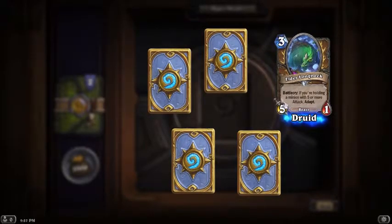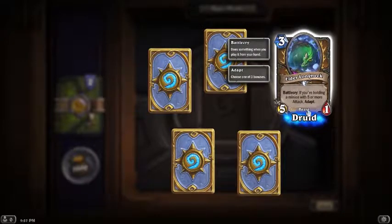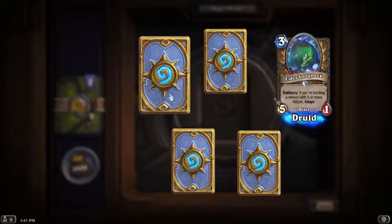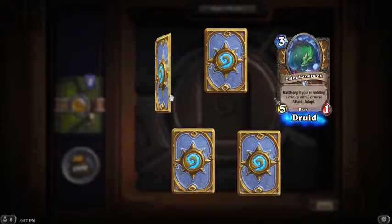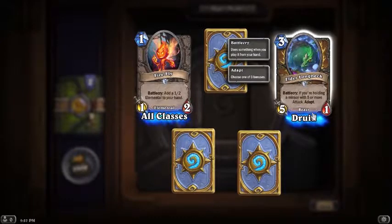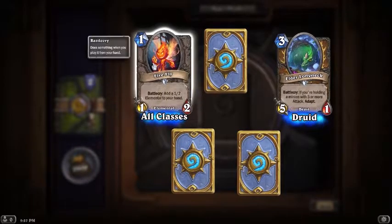Battle cry: if you're holding a minion with five or more attack, adapt - I'm not too interested in that card, it's a 5/1 for three. I guess it's all right but it just gets pinged by the mage. Battle cry: put one of two elementals from your hand - this card seems good.